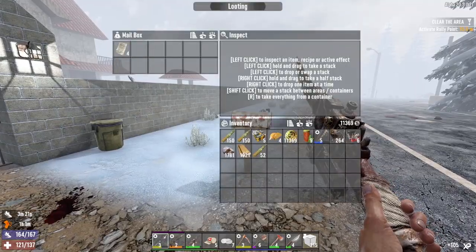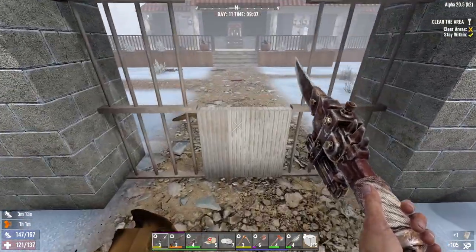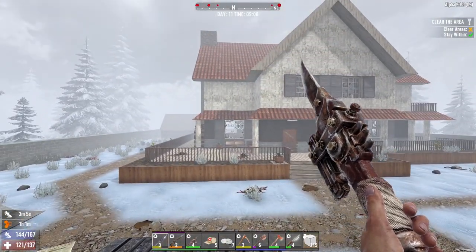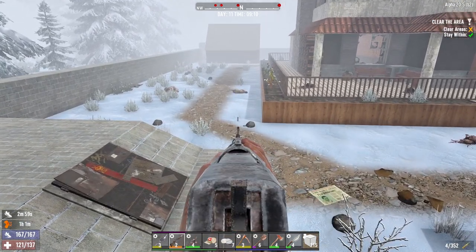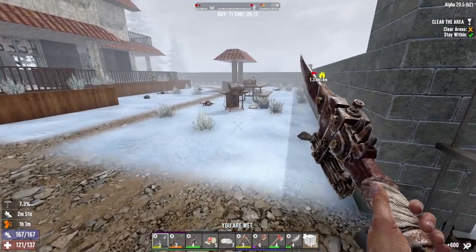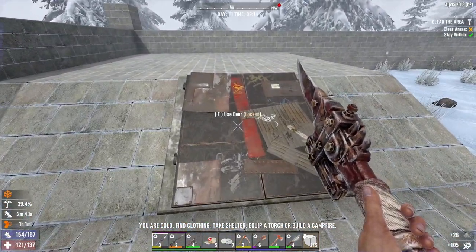Oh, this place looks interesting. I'm going to hit the mailbox first, then set the quest, then hit the mailbox again. Wow, that didn't work out for me. I guess I'm supposed to jump up here to get in there probably. Sounds like we woke up some zombies. Those look like just regular zombies so hopefully we can get out of here pretty easily if we need to bail.